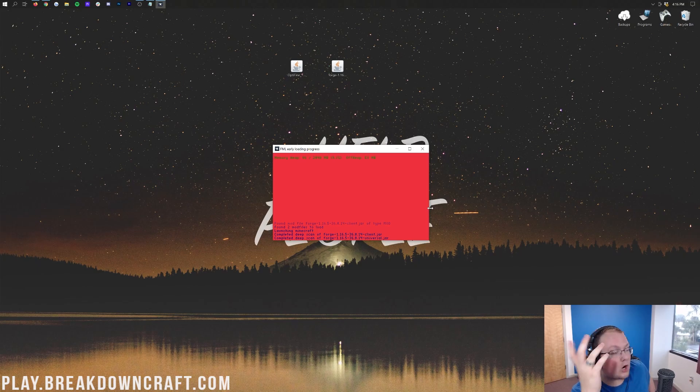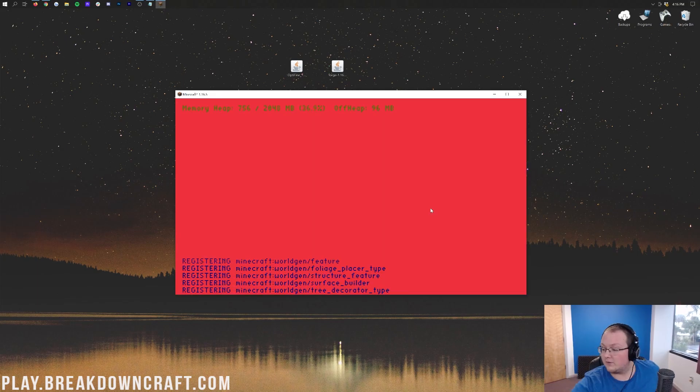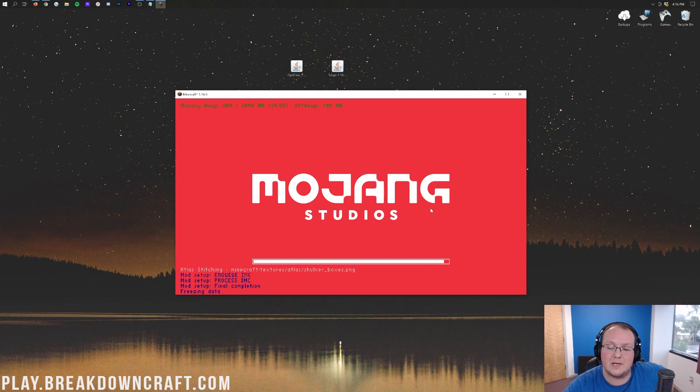Minecraft will now open with 1.16.5 and Forge but without Optifine yet. The hard part is over. All we have to do now is click a few buttons, install Optifine, and restart Minecraft. It's that simple. The hard part is done — we're smooth sailing from here.